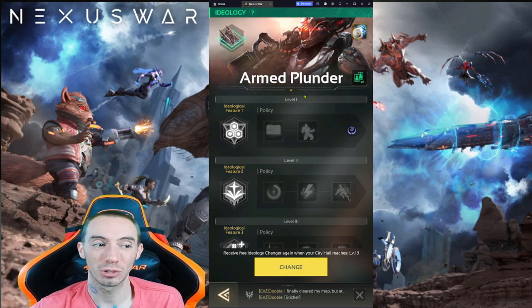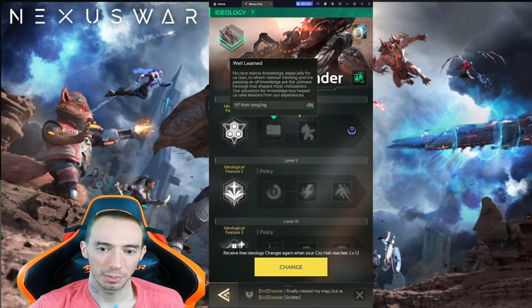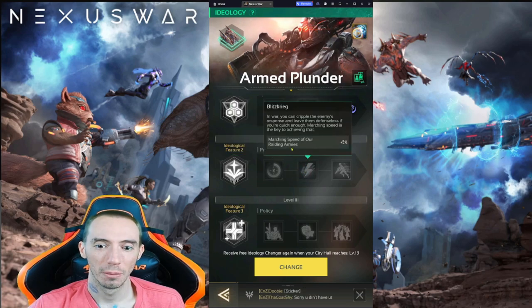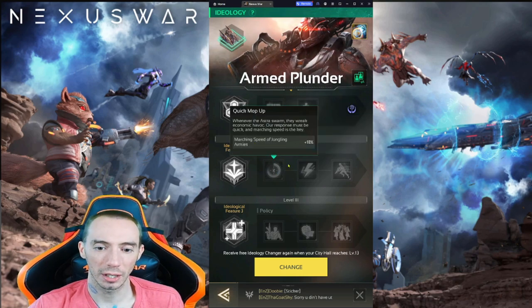For the armed plunder's first feature, again we have one exclusive to the Aizen race, and then XP from jungling and finally healing speed. I would go ahead and take XP from jungling — it's going to help your heroes level up a lot faster. For level two we have marching speed of jungling armies at 10% — that's the one I would take — marching speed of raiding armies, and finally marching speed when supporting allies, which is if you're going to be doing a lot of defending and sending reinforcements to help someone counter-attack.